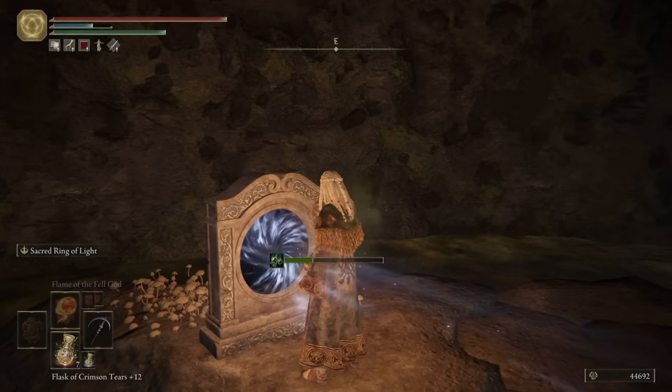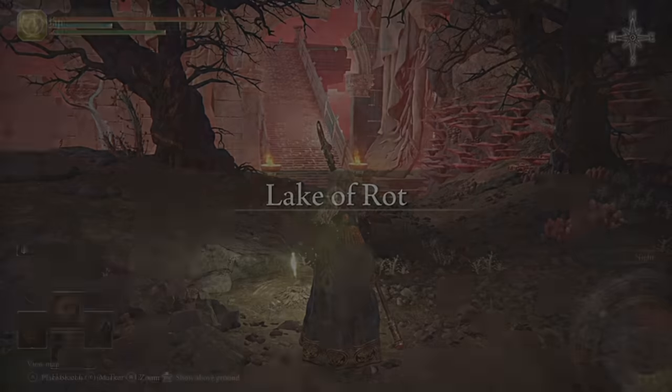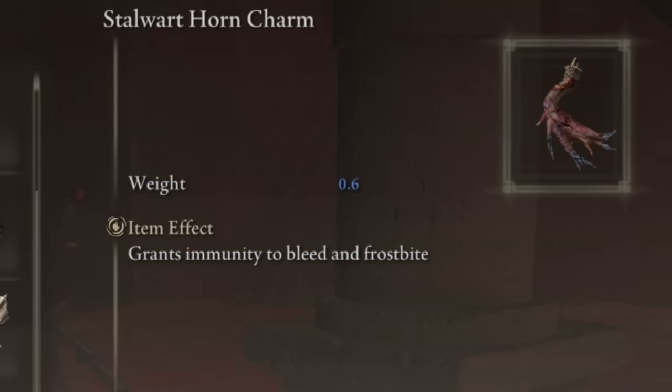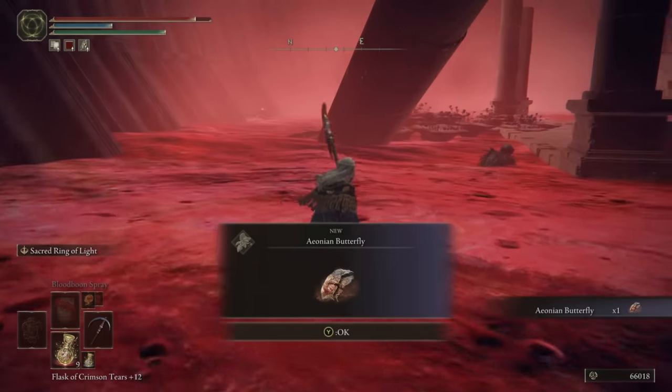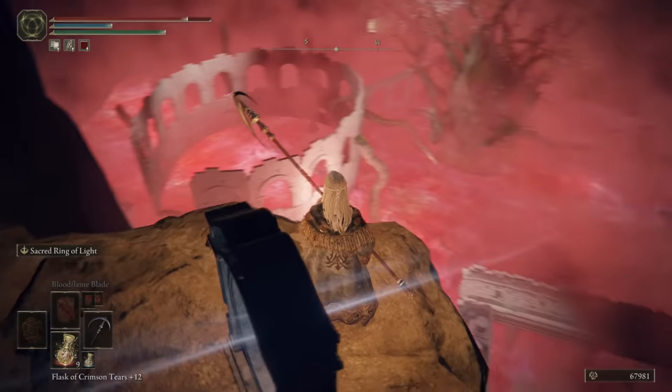At the end of the poison cave, there is another teleporter, this time taking us all the way to the beloved Lake of Rot. There's a lot of changes made to this area which are very appreciated. For starters, the resistance talismans now give complete immunity, which is too strong, but we take those. There's a tree here now, a big bridge and an arena.